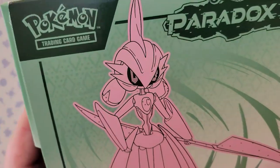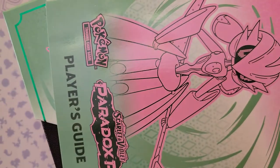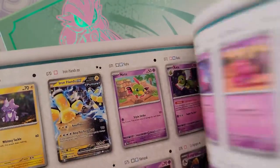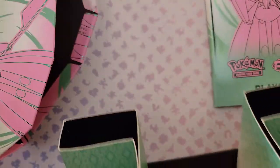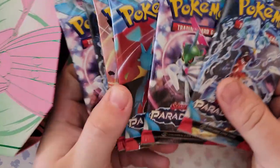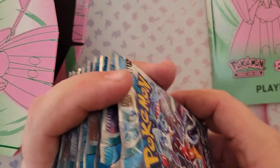Before I get to the packs, I'm going to open both elite boxes to see what you get inside. This is the Iron Valiant one. We get the card book with everything about the cards — a list of the new cards coming out in this set. Opening the box, we get the fluffy cardboard just to make the box look like you get more than you're getting. Of course you get our nine packs in the box.